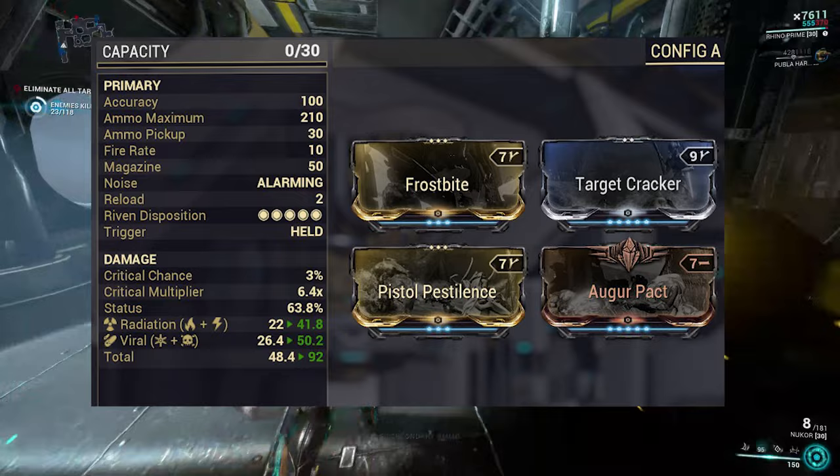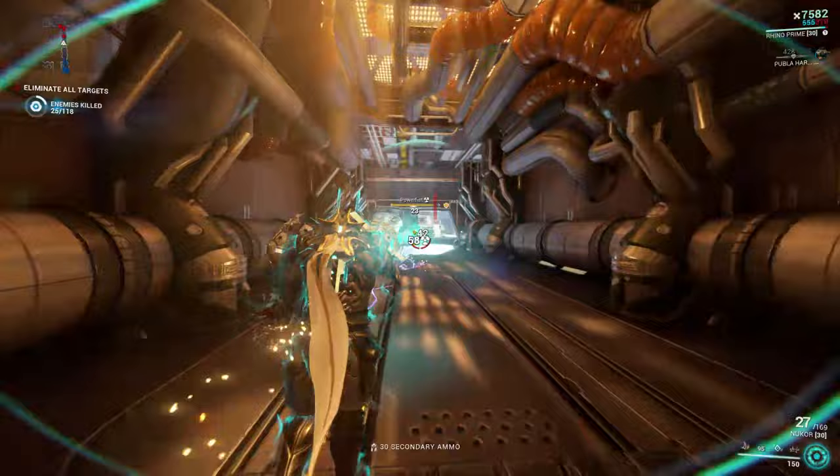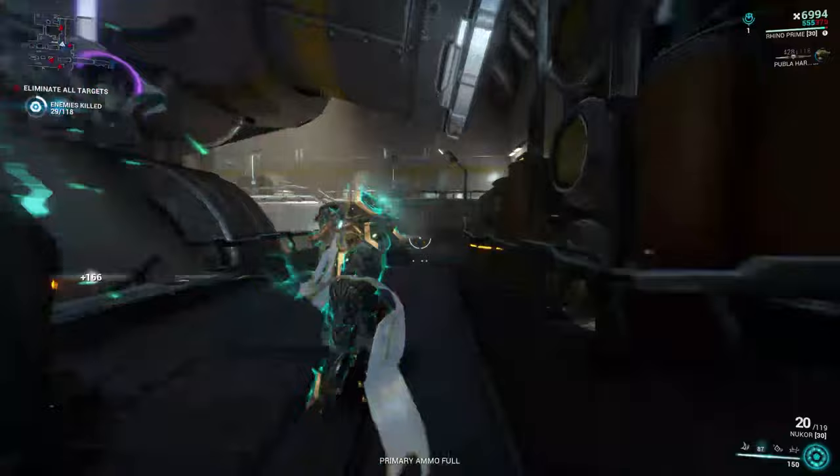With the Nukor and every other weapon in this list, I upgraded it to fit what a starter may have. Obviously yours may be modded greater than this. You can add a catalyst and have a ton of capacity as well as using better mods. The Nukor is unlocked at Mastery Rank 4, making it one of your first weapons that you can take and mod through the whole star chart. Another plus of the Nukor besides being a beam of radiation is that it has a very high critical multiplier, making it an all-in-one type of weapon.